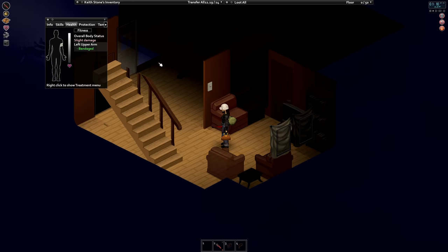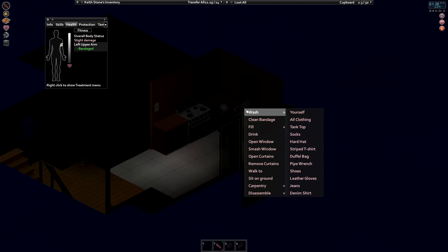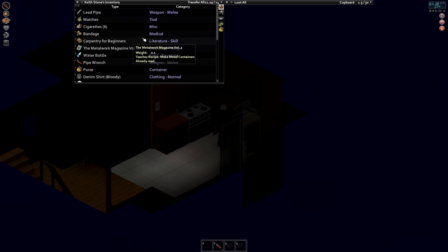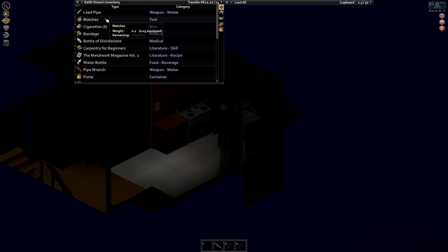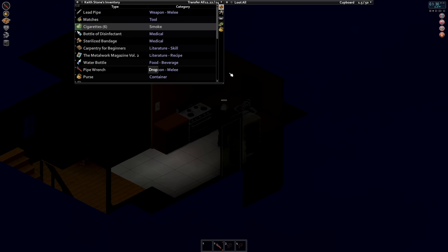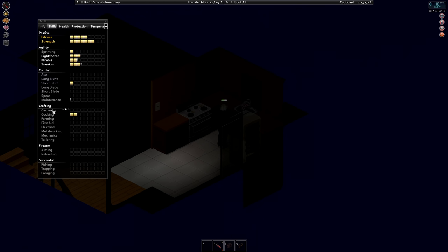Let's wash this one off here, wash our bandages. The other thing we want to do is unpack this and disinfect it so it's ready to go next time. I'm going to keep that bottle of disinfectant up here with me because when I take the bandage off next time I'll need it. Now for carpentry level one and level two I will skill up much faster.